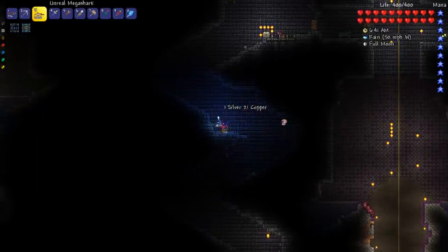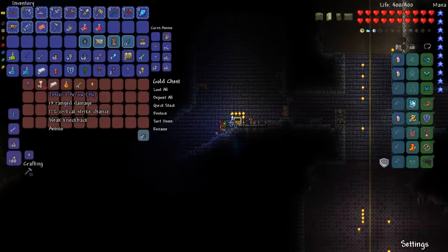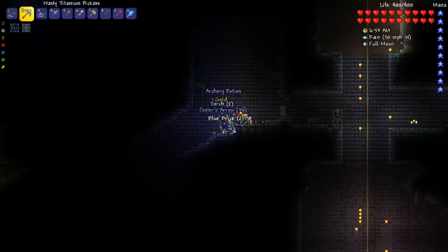Unicorn crossing the hallows - that's amazing. Hey, it's another chest. I can open this one. A shadow key and a gold coin. And we shall take this.